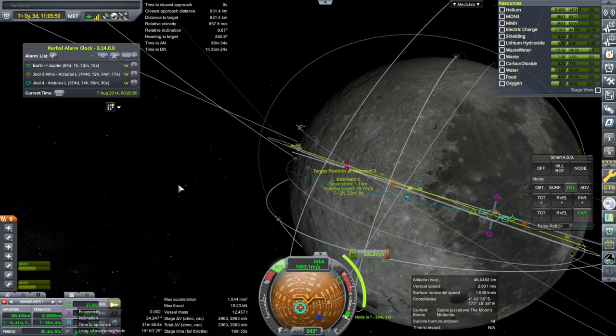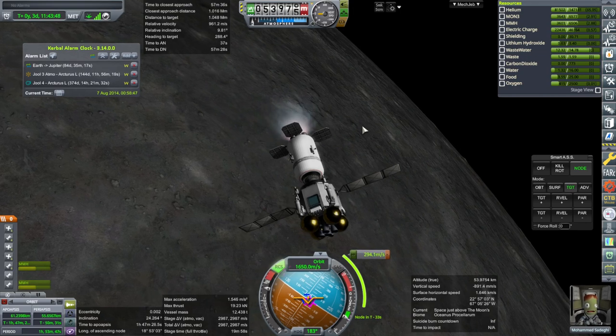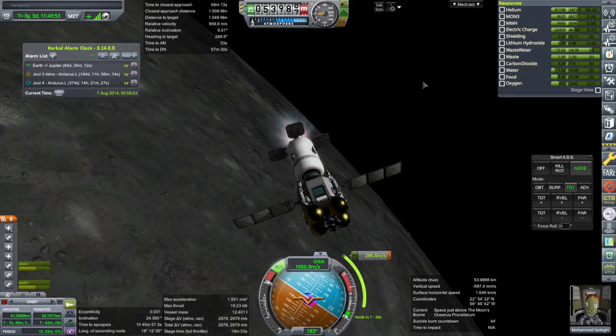So with this maneuver we would be able to get an encounter over here, just immediately, because we're relatively close. We're also boosting pretty high with that maneuver, but it's okay if we have the delta-V. That will do — and then a 60 meter per second burn once we get there. Okay, ignition. It's going the right way. No extra engines lit.